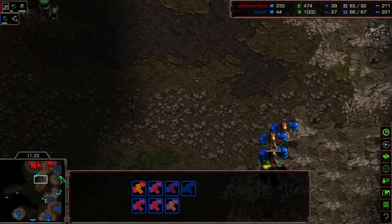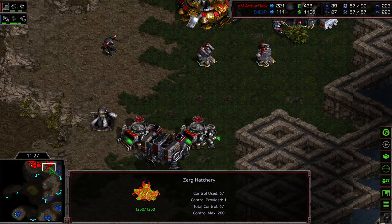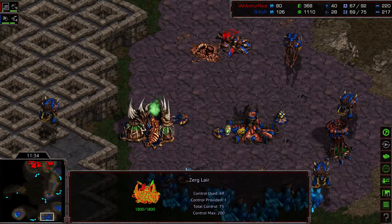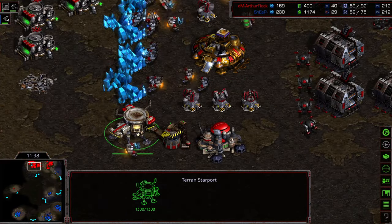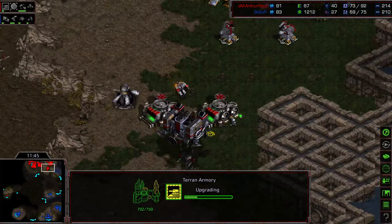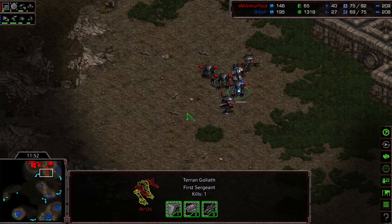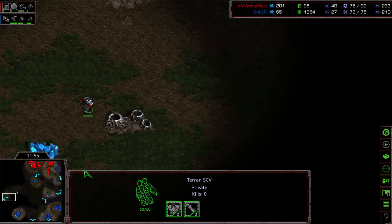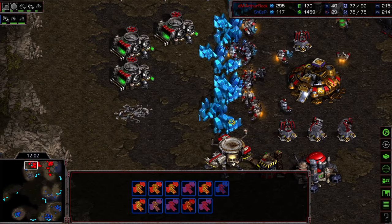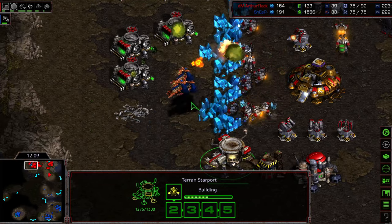The match might not be over yet because the Mutalisks are flying across without dealing much damage and taking a lot of health damage themselves. Another SCV moving out to scout. There are two sunken colonies at the third base — both players regrouping. I give the advantage to Sheep overall, as he can keep macro up. Arthur Fleck has a starport and science facility up, potentially to get irradiate to neutralize Mutalisks in the mid game. He's moving out with another grouping of goliaths for a second attempt, with an SCV alongside for repairs. A sneaky expansion attempt is also possible.